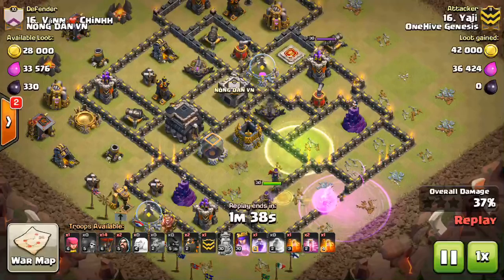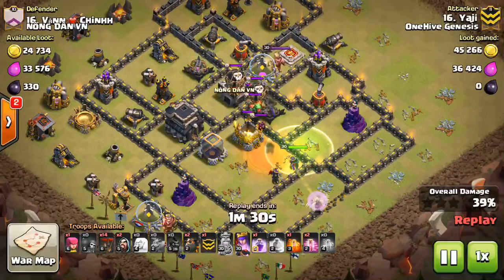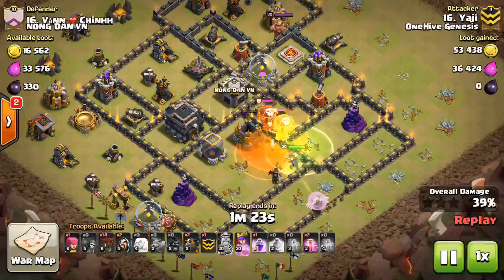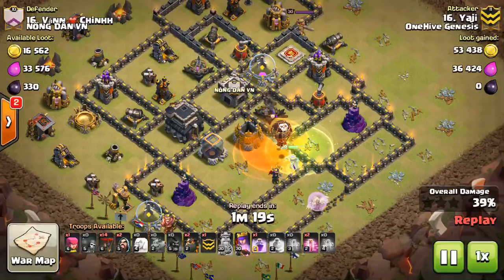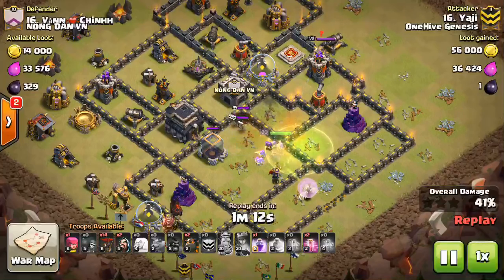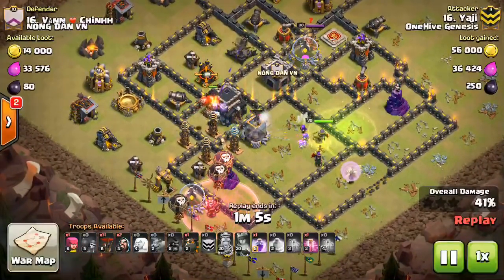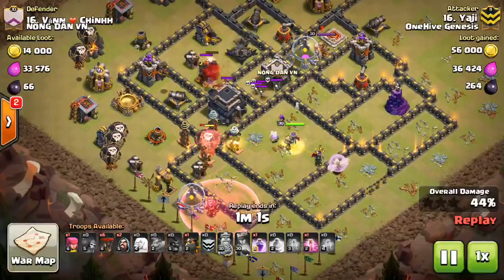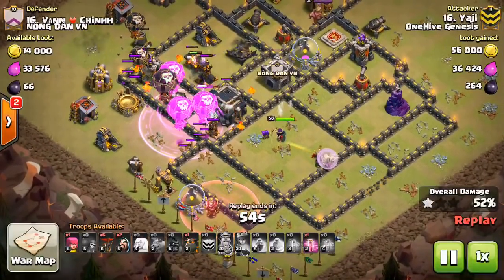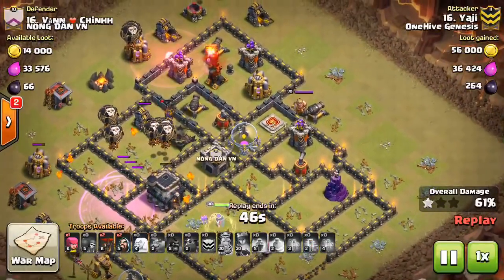The queen gets in the air and she'll grab two air defenses and the defensive queen — all with just the rage and the four healers. He actually dropped down a jump for her as well, and has the poison for the CC troops. You can see how deep the queen gets into the base against these spread out bases. Think about going back to some of these air attacks we used to see because the queen walk is so powerful, especially if they leave two or even three air defenses close together along with the enemy queen. Anyway, he drops in the lava hound — there's a tesla farm right there but the queen's going to help out.